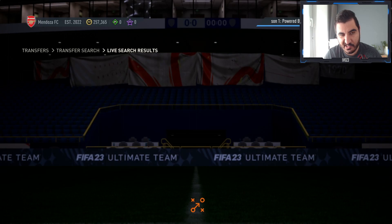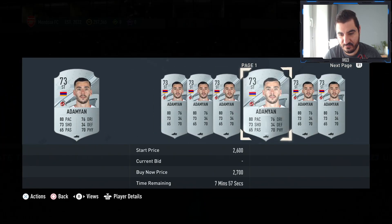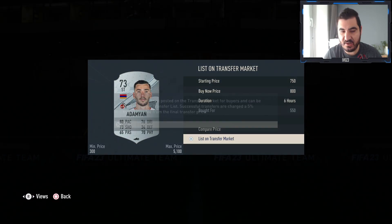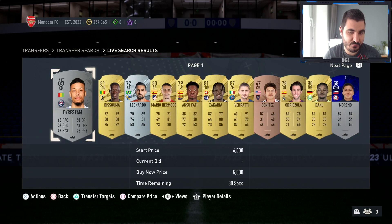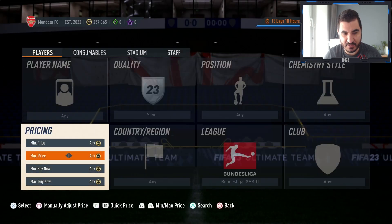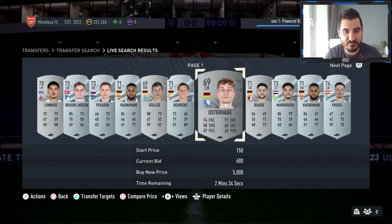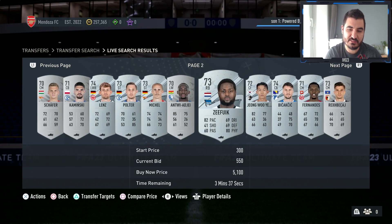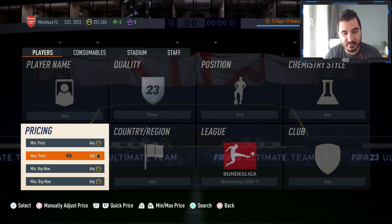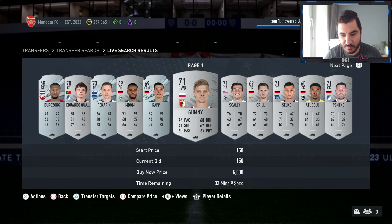If you manage to get them for less than that you're gonna make a lot of coins, and it's not that difficult. They're popping up quite often — this guy I got for 550 and he's going for around 800 coins, so around 200 coins per card, which is amazing. If you're struggling with sniping, just put 600 as your max bid and try to beat every single one.